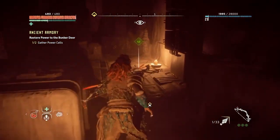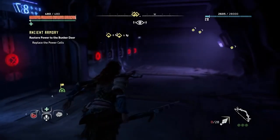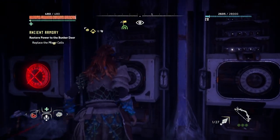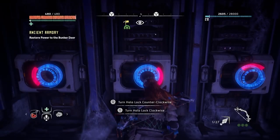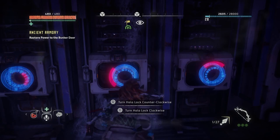Now that you have the first two power cells, return to the bunker and interact with the unlit dials to turn them on, the clues for which are hidden on the wall area to the right. Use your focus to spot the answers. In this instance, the dials on the wall correspond to clocks. You need to set them up according to the information on the wall to the right. The correct solution from left to right is up, right, down, left, up.